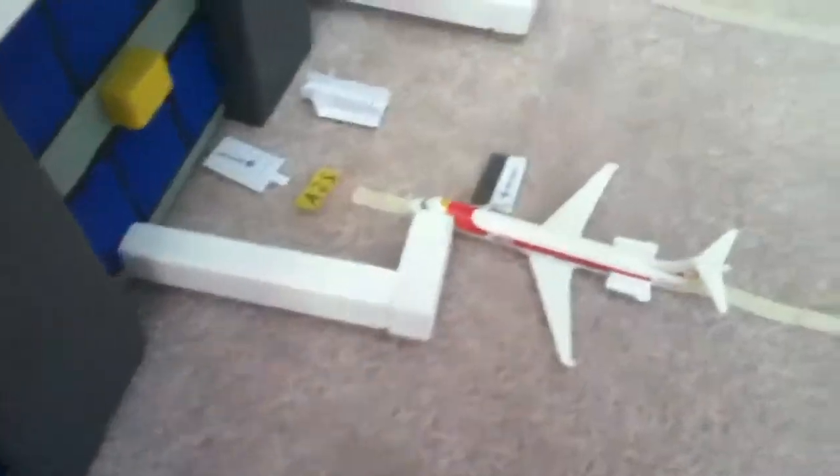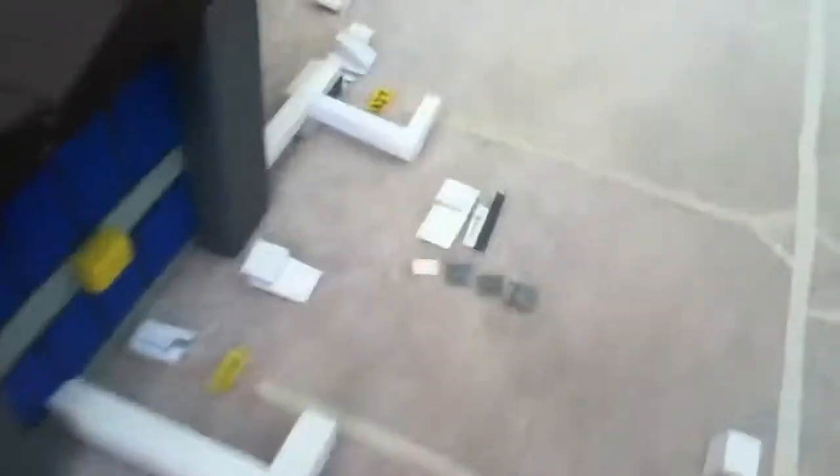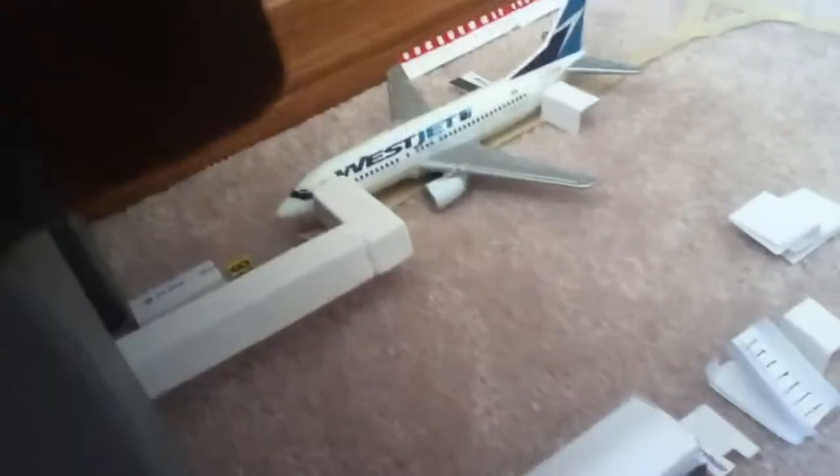US Airways 757 is at gate 823. Gate 824 has TAP Portugal A319. Gate 825 has Iberia MD-80. Gates 826 and 827 are empty. Gate 828 has WestJet 737-600.